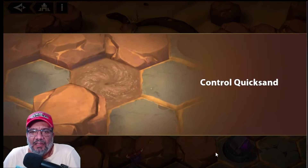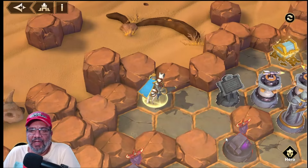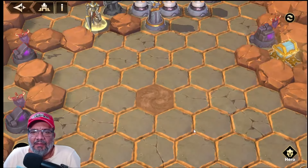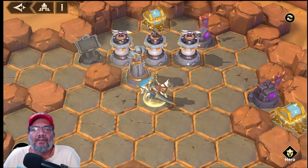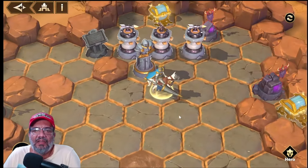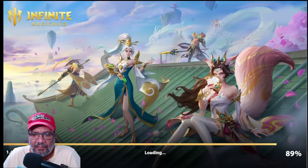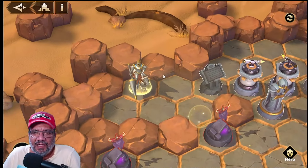Vámonos entonces ahora para el tercero, que seguramente es un poquito más complicado, pero la verdad es que está súper fácil. Aquí es donde hay que mover estos cositos para que nos den paso. Básicamente aquí lo que tenemos es apuntar estas cosas para llegar a este. Bueno, vamos a empezar por aquí. Voy a volver a hacer esto otra vez. Estamos entonces en el tercer Space Temple.